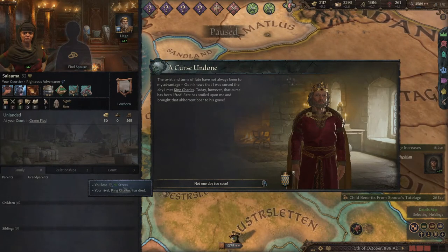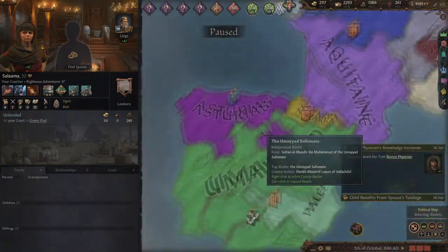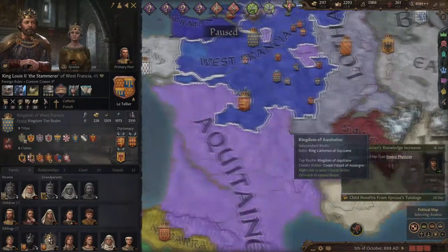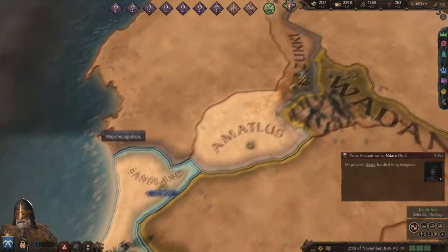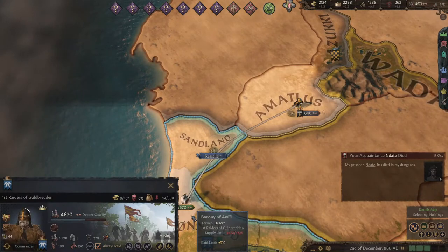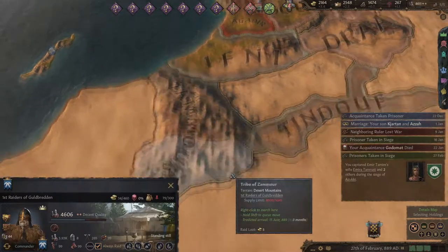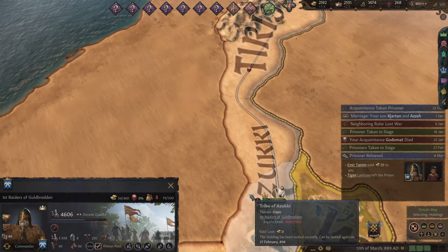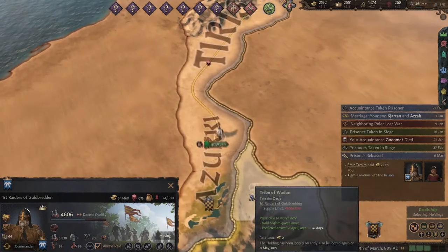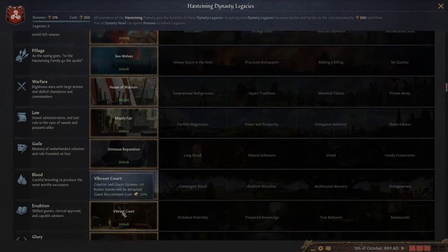How to celebrate this double victory? Well, we've gone on a northern expedition, of course, into Morocco. And how's it going? Pretty good. Oh, and we have a nice store in the Saharan Desert again, with no repercussions. Now, before the northern expedition, I promised to go through my dynasty's legacy path, and now I'm going to go through it.